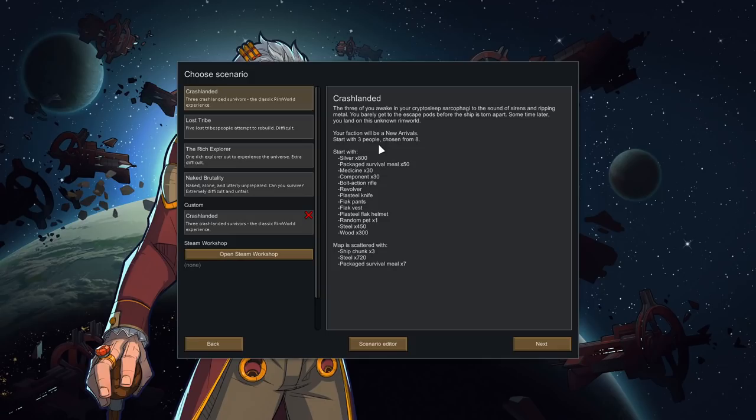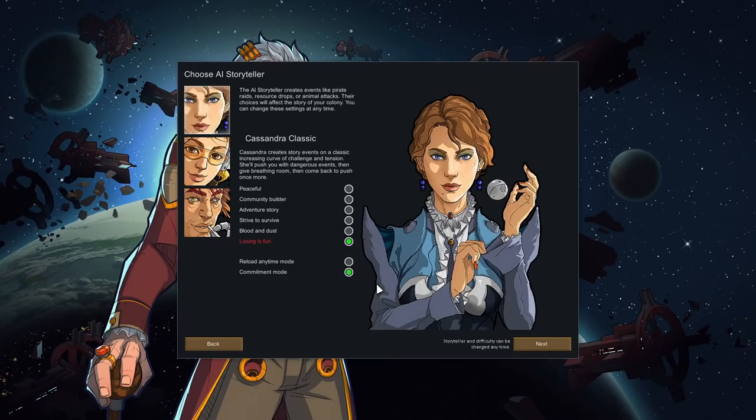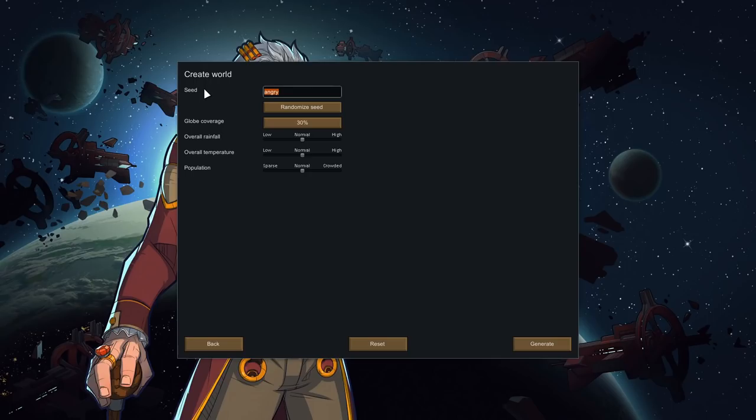We're back, and today we're starting a new RimWorld playthrough. We're doing the bog-standard Crashlanded, sticking with Cassandra - which will become obvious why later. We're going to go with Losing is Fun and Commitment mode, and we're probably going to die. I'm not really holding out a lot of hope here.